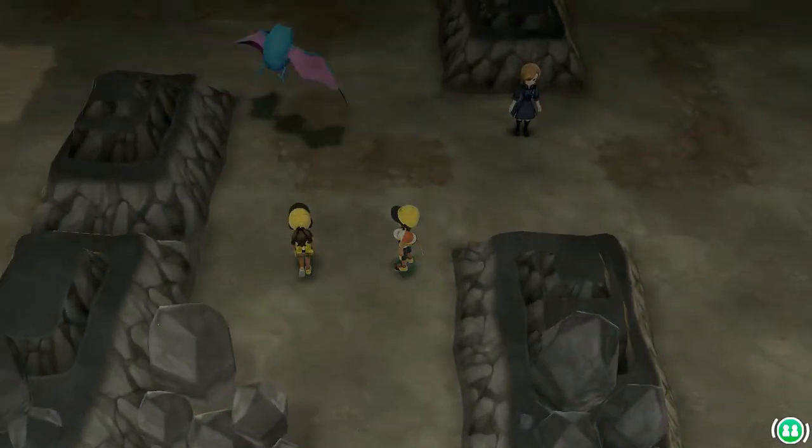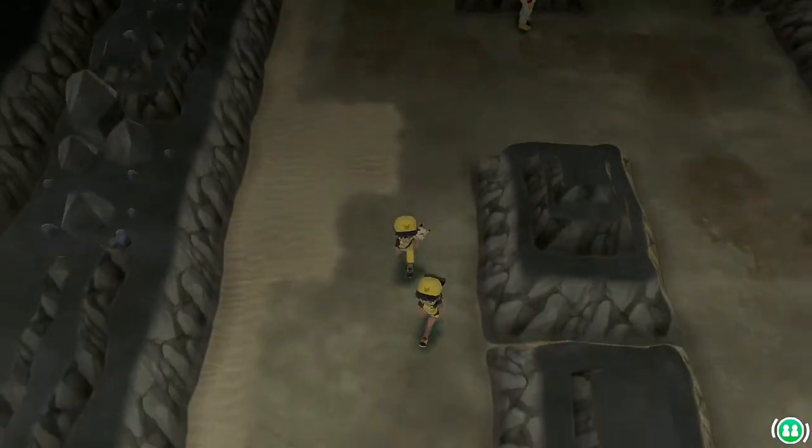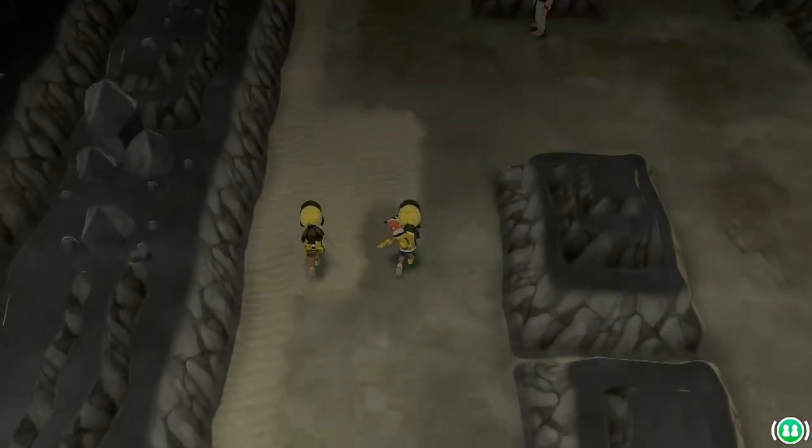Let's move on and get away from these Golbats. Let's escape them and grab ourselves this item — we found a Super Potion. I think we're towards the very end right here, probably two trainers left.